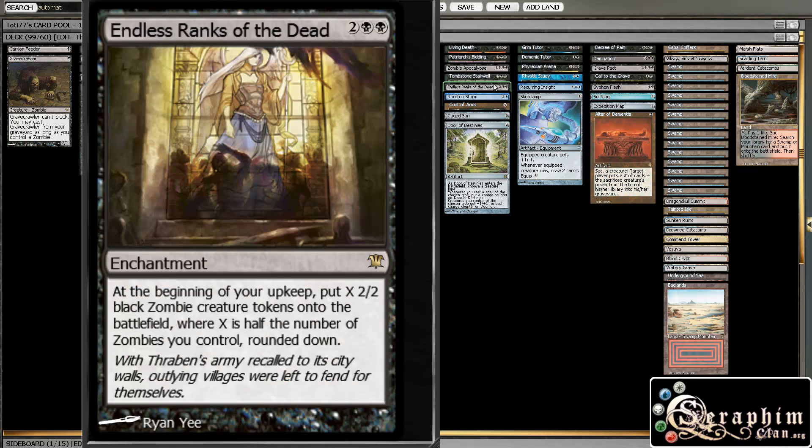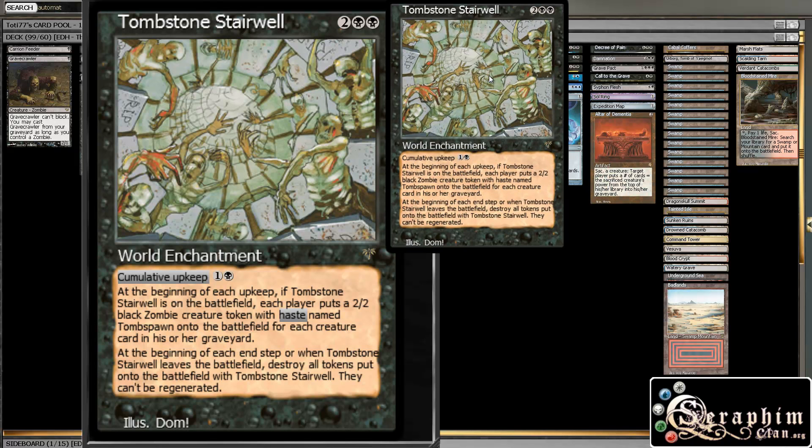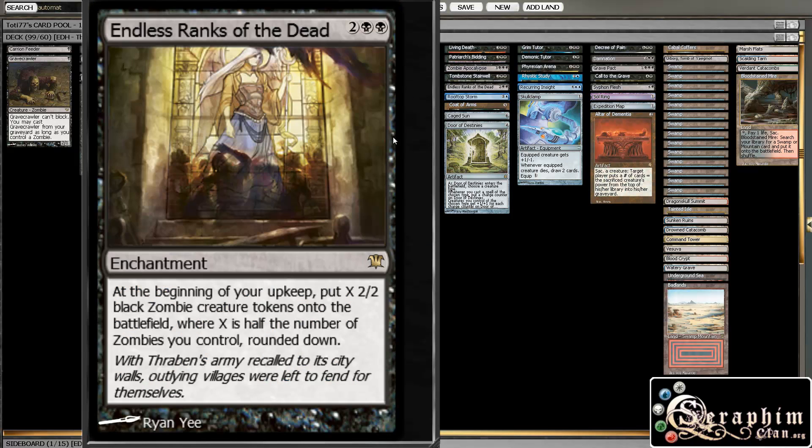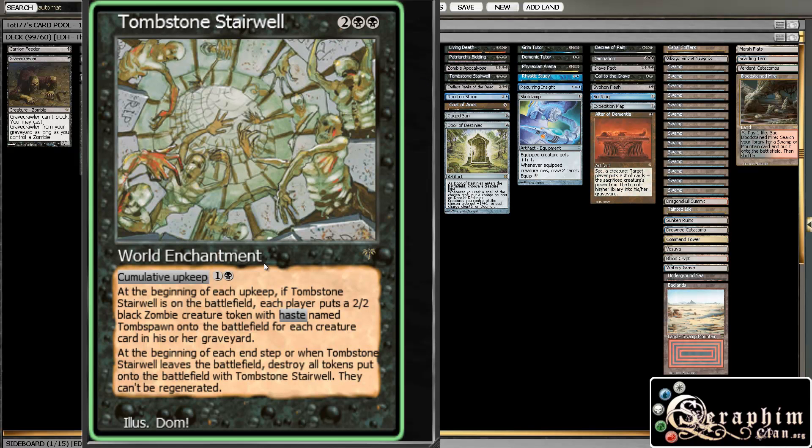We have a couple of enchantments that make zombies. Endless Ranks of the Dead makes a bunch more zombies if you have some already, so it can get pretty out of hand pretty fast. Tombstone Stairwell is pretty decent — it has cumulative upkeep, and basically at the beginning of each upkeep each player puts a 2/2 zombie with haste onto the battlefield for each card in his graveyard, then exiles them at the end of turn. The idea is that you get a bunch of blockers during other people's turns and a bunch of attackers during yours, and it works nicely with Shepherd of Rot and Lich Lord of Unx.